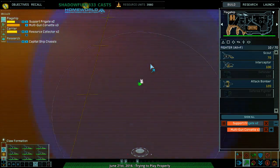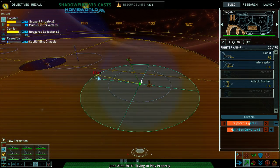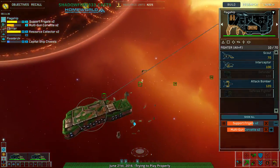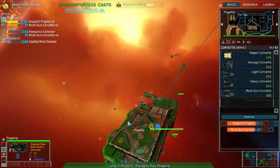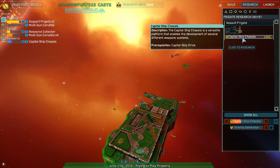Research complete. There's nothing back here? Wow okay. Multi-gun Corvette complete — course set, strike group moving into position. That's strange. You know what, I'll have you build multi-gun Corvettes too. I need more of these and I've got plenty of resources. And I don't know how I'm supposed to get carriers — super capital ship drive, how do I get that? I guess get the capital ship chassis.